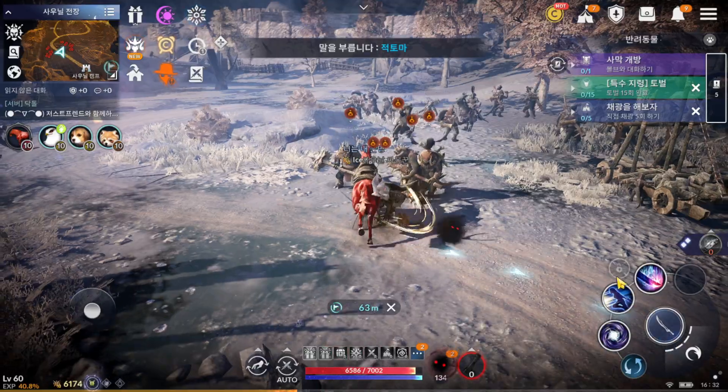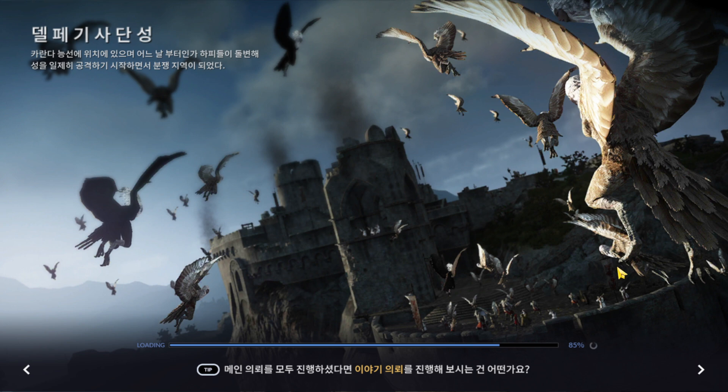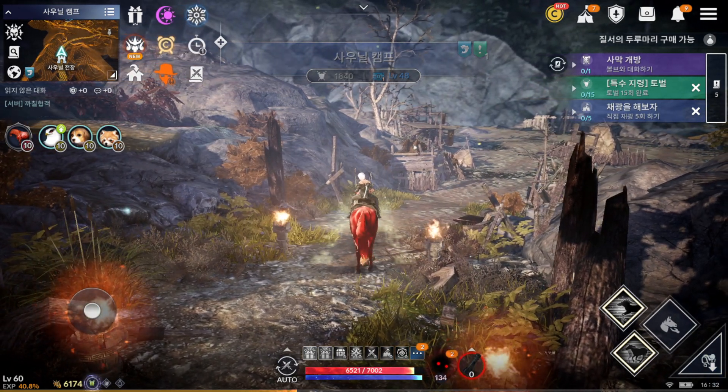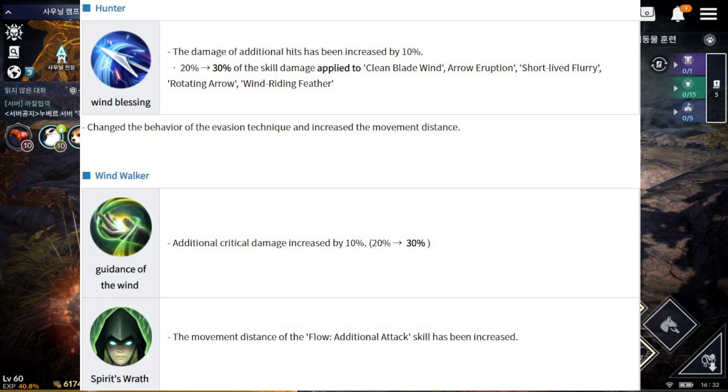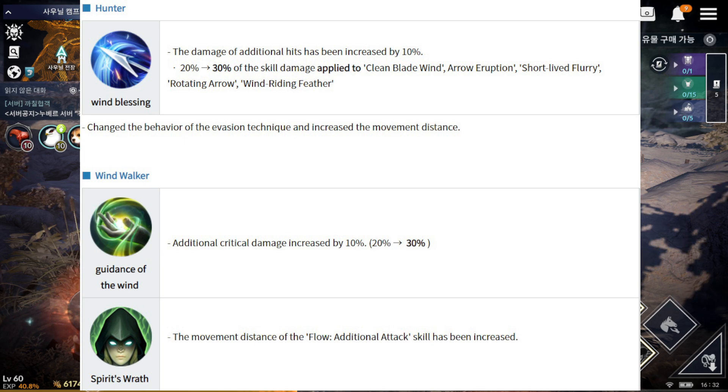Next, I'm going to cover the other two classes. For Huntress — 100% increased addition that makes best save go from 30 to 30%. You need to use 4 or 5 skills to get benefit from this passive. Next, about Windwalker: increased critical damage from 20% to 30%, and about Spring Vault add-flow — the addition attack skill damage has been increased.